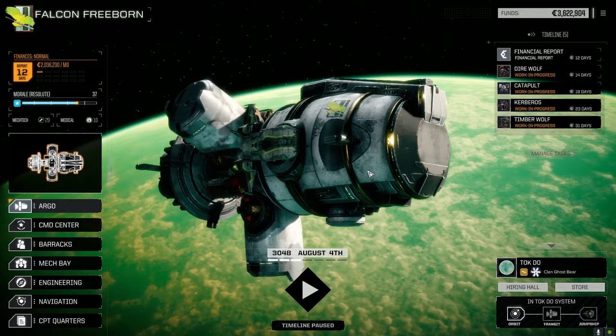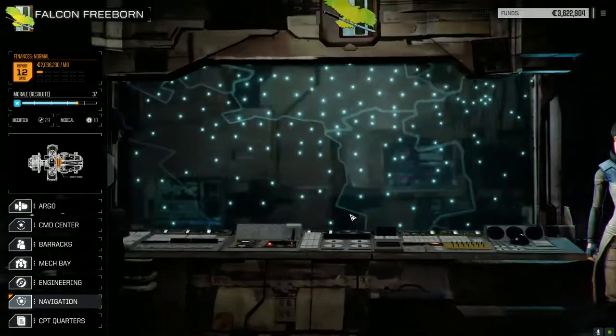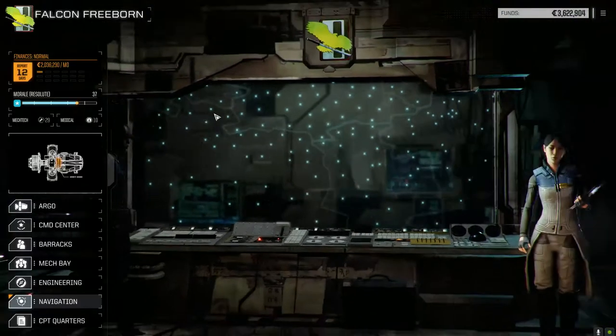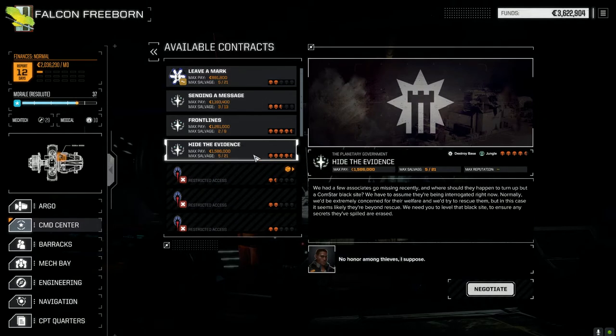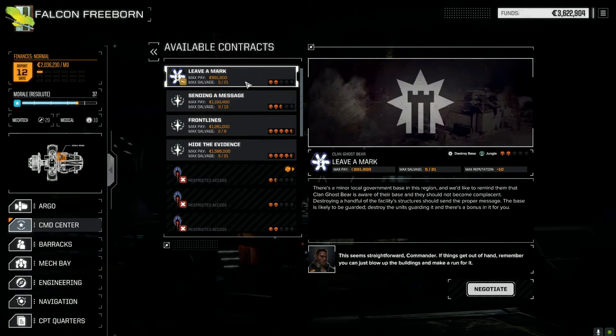Welcome back to another episode of Jade Falcon Freeborn. We've shifted planets — let's have a quick look at the star map. We've moved up to Tokdo. We don't have a lot of contracts here but we do have a few. We've got 'Hide the Evidence,' a destroy base mission against Comstar, a Front Lines mission against an elite pirate lance, and 'Leave a Mark.' I want to try and get all three done today.